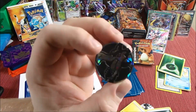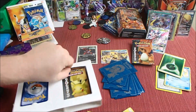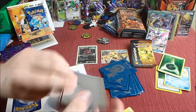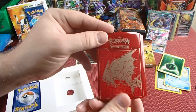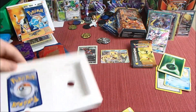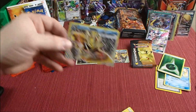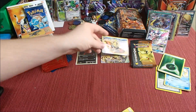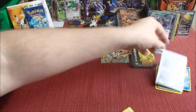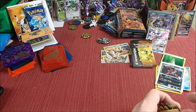We got an Aerodactyl coin, another Generations pack, some Gyarados sleeves — that's pretty sweet. And our mystery item card: another Empoleon Break — sweet! That's a pretty cool card, I'm pretty stoked about that. So yeah, our mystery item was the Break cards.